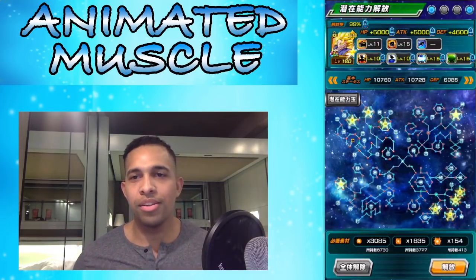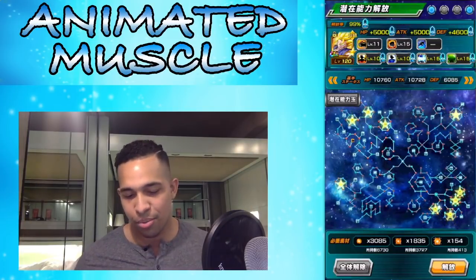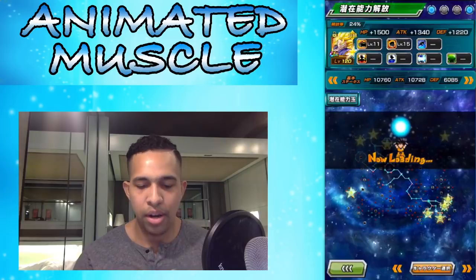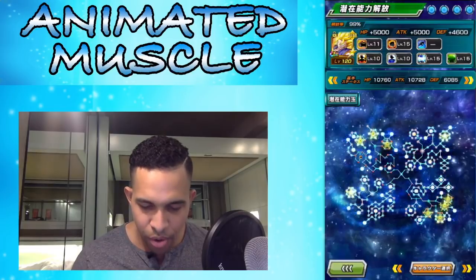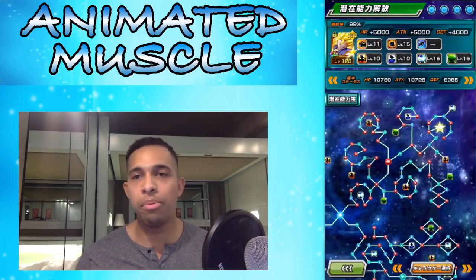I hope I have all of them, because there's a little trend where I always miss like one or two nodes and it just doesn't work. But I think out of them all this should be rainbow — rainbow star, gold banner, hundred percent unit, right? It always happens, bro. It always happens. It's a meme now.